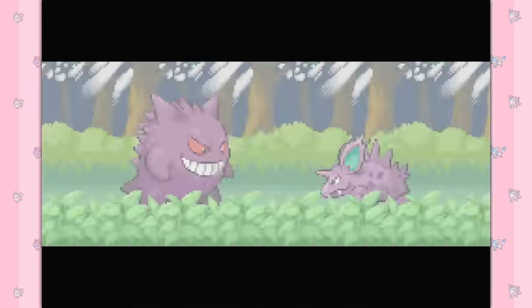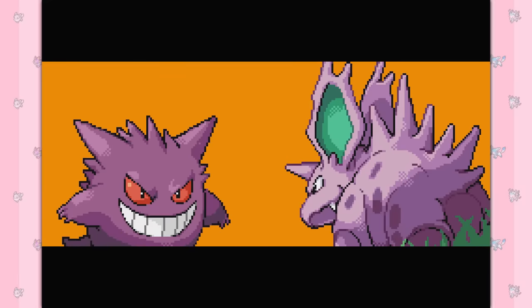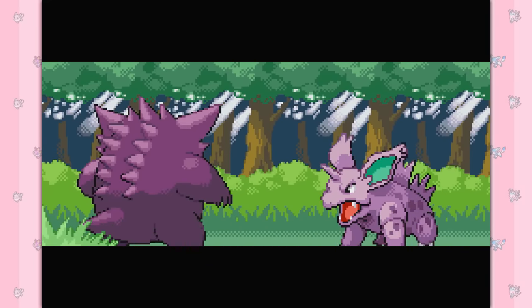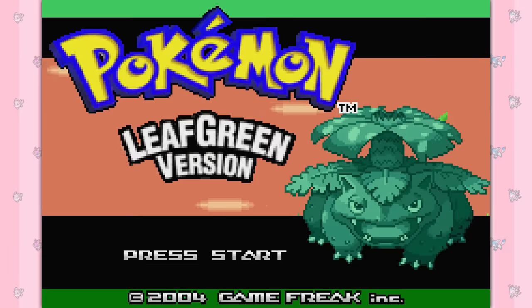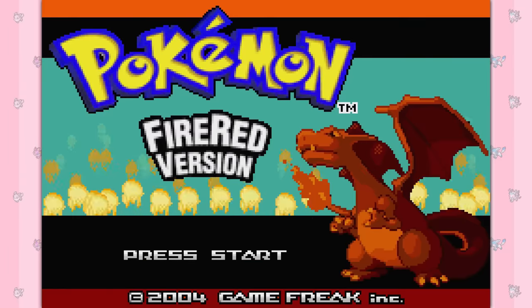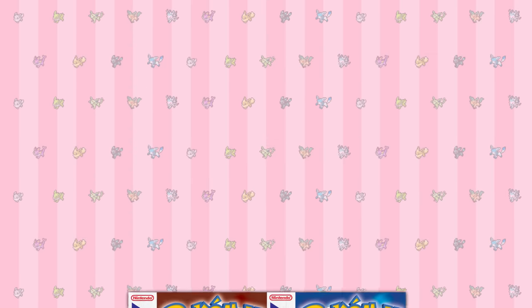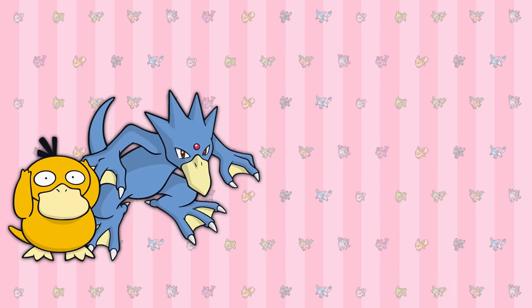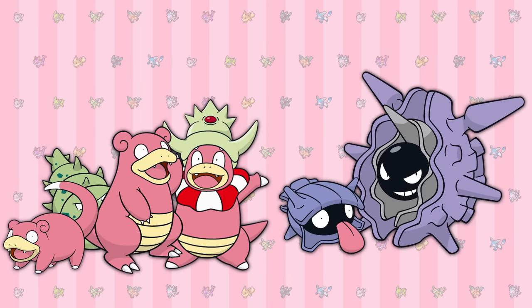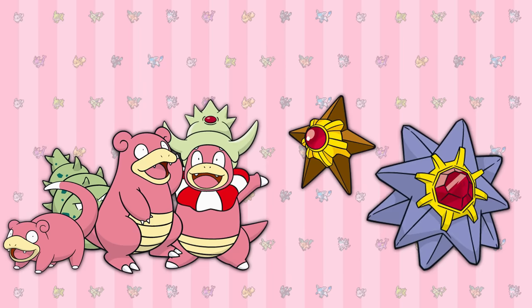As always the intro differs between versions, but it also differs from the originals. The beginning is mostly the same, with them favouring Nidorino over Jigglypuff for both games this time. But instead of Red with a sliding display of different Pokémon, we get a really awesome visual featuring either Venusaur or Charizard. Version exclusive Pokémon! For the most part these are the same as in Red and Blue, with a few tweaks. The Mankey and Meowth lines were previously version exclusive but can now be found in both games. Aside from that, the Scyther and Shellder lines can now only be found in FireRed, and the Slowpoke and Staryu lines can now only be found in LeafGreen.